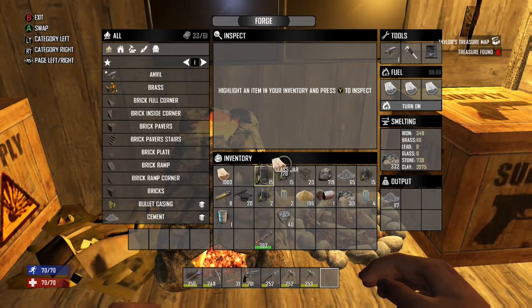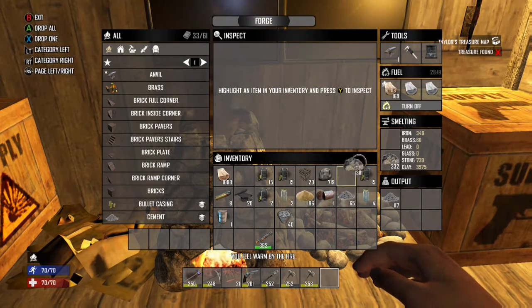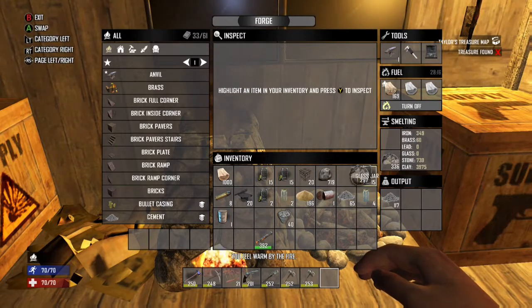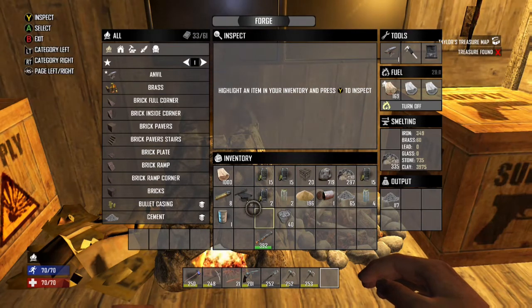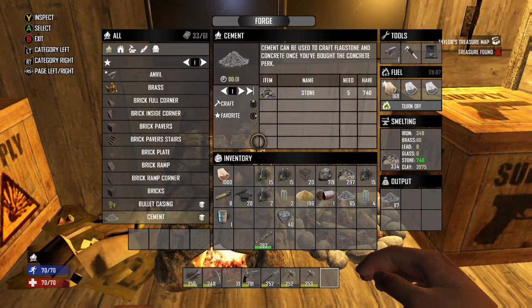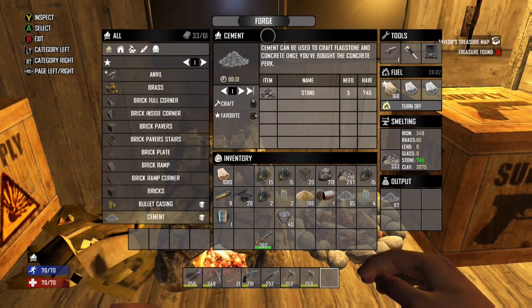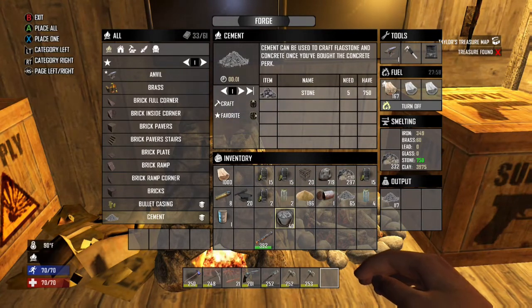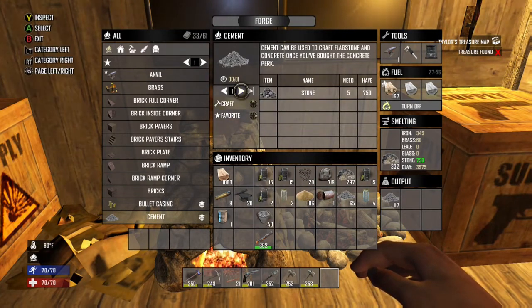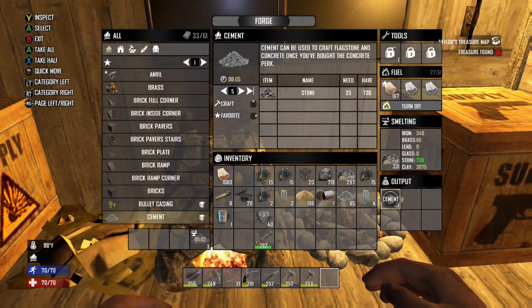In order to work with the forge, you're going to want to turn on the fuel. You're going to want to put some stones in there — I already had some stones prepared in there. To make cement, it's going to cost you five stones. So you're going to want to have a lot of stones in your forge. It's melting. Let's make a couple — I already had some pre-made, as shown right here.